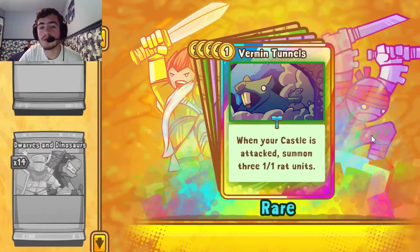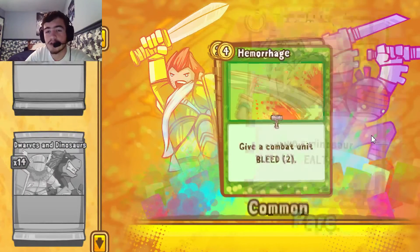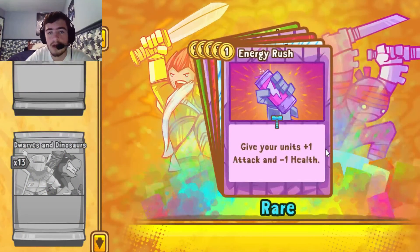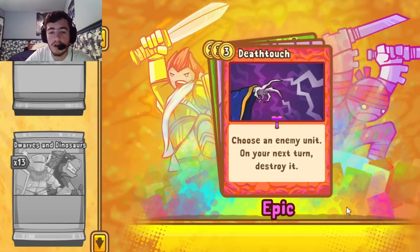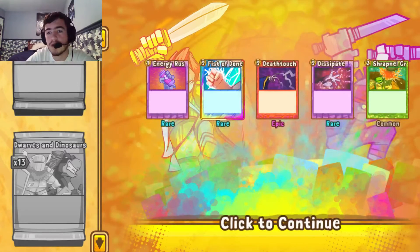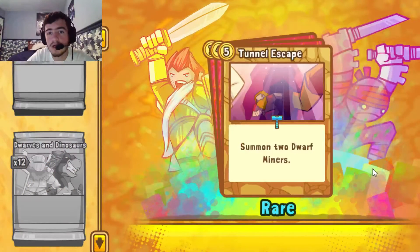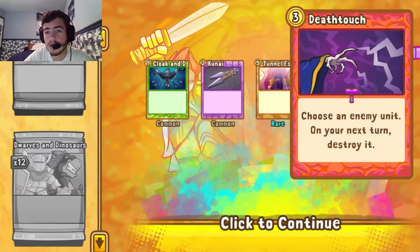Foil Vermin Tunnels — that's our second Vermin Tunnels altogether. War Elephant — don't need. Camouflage — that makes our third. Hemorrhage, Ram — that might complete the set. Energy Rush. Foil Fist of Donnic — even better than a regular one! Another Death Touch — nice, that makes two. Dissipate and Shrapnel Grenade. Death Touch — nice to get another. Cloak and Daggers, Kunai, Tunnel Escape, Blades — third Death Touch, so that completes the Death Touch category.